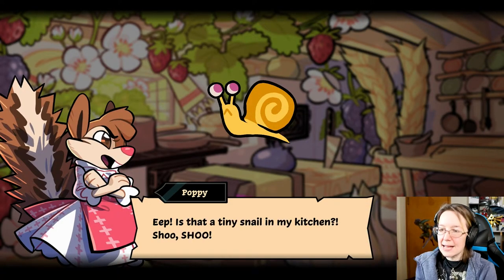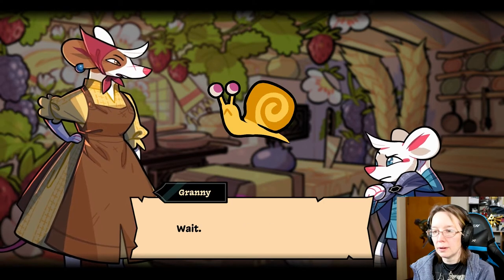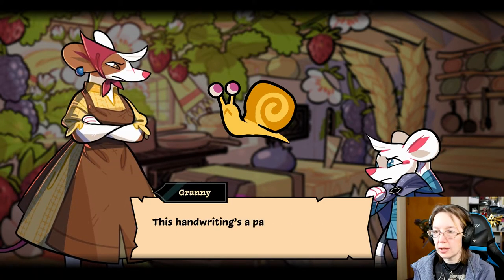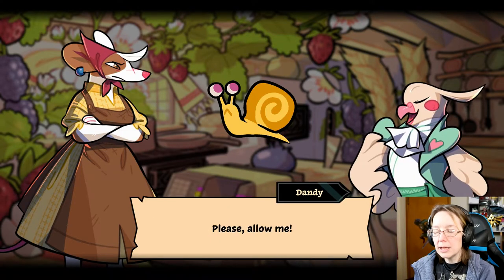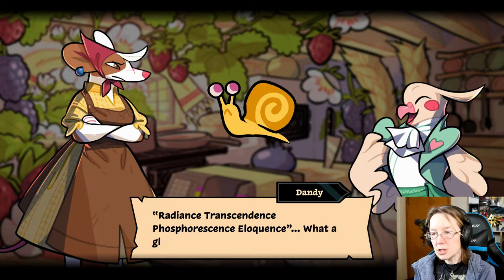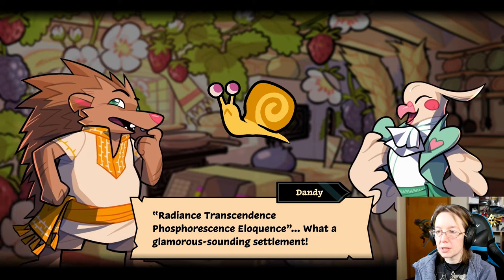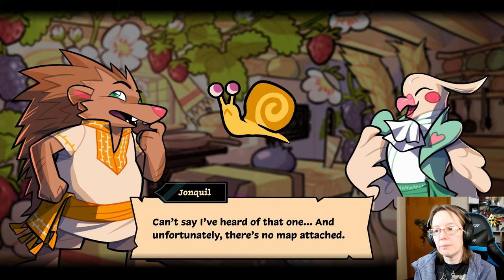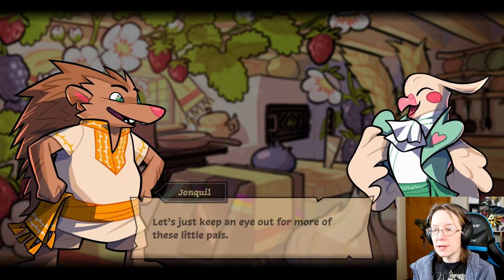I had a tiny snail in my kitchen — shoo shoo, it followed me home. Wait, is that a note on his shell? The handwriting is a panic scribble, I can't make it out. Please allow me — radiance, transcendence, phosphorescence, eloquence. What a glamorous-sounding element — can't say I've heard of that one, and unfortunately there's no map attached. Let's just keep an eye out for more of these little pests.